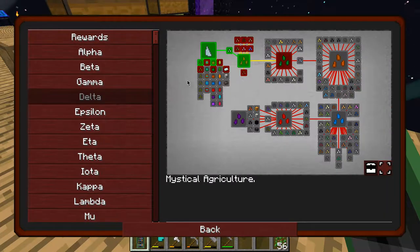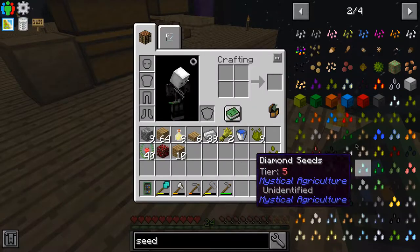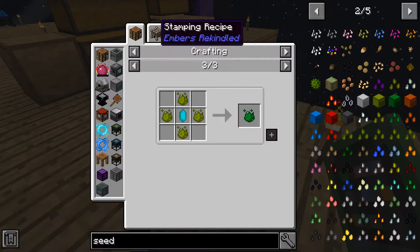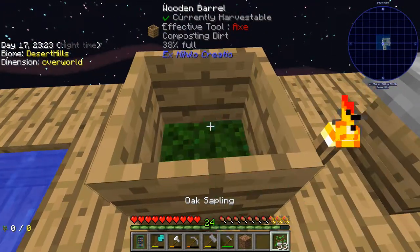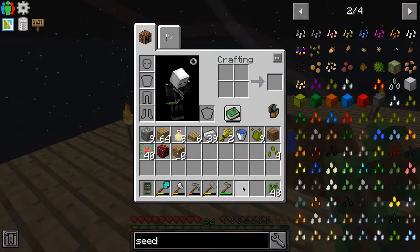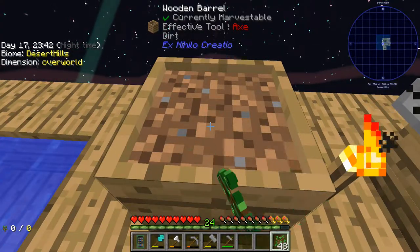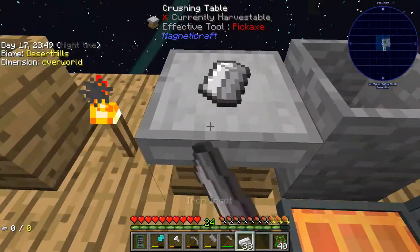Tier two - what will tier two need? It will need, as I said, this, which we can get with an infusion stone. This is one of my favorite things in all of Minecraft modpacks - just these seed things, they're so fun to play with, especially when you get into the higher tiers. Need more dirt, I need two more. We'll also need some iron, so let me hammer some of that - we're gonna need a whole bunch of buckets.